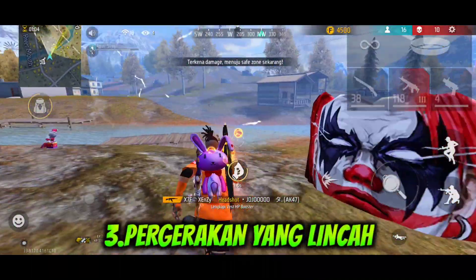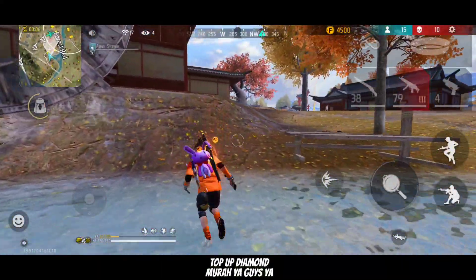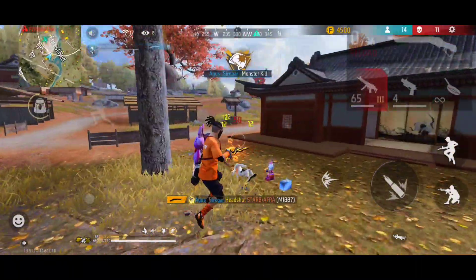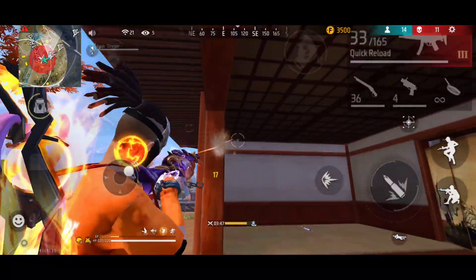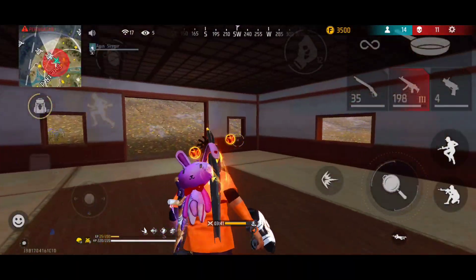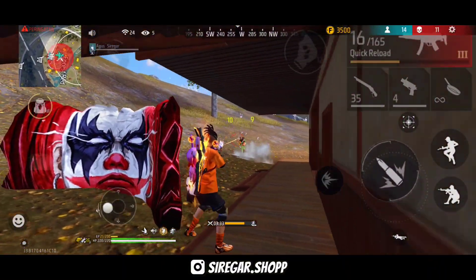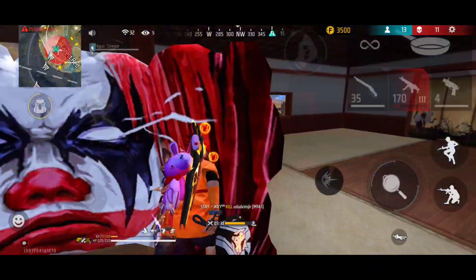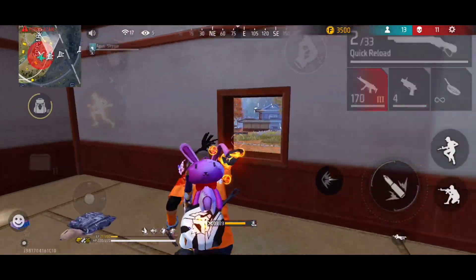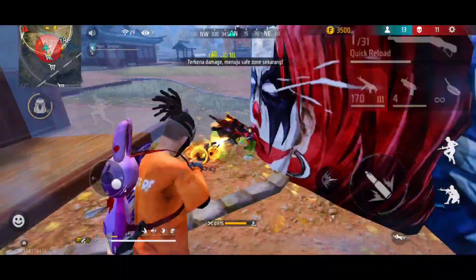Cara selanjutnya yaitu pergerakan yang lincah. Pergerakan yang lincah ini sangat memungkinkan kita di solo versus squad agar memudahkan kita. Karena ketika kita sudah mempunyai fitur cepat dari glue wall, pergerakan kita makin lincah ketika kita menguasai custom dan settingan-settingan terbaru. Kalian harus benar-benar adaptasi dari meta glue wall yang sekarang cuma satu klik. Kalian mungkin agak bingung atau kaku, tapi harus dibiasakan karena itu akan lebih memudahkan kita untuk memasang glue wall.